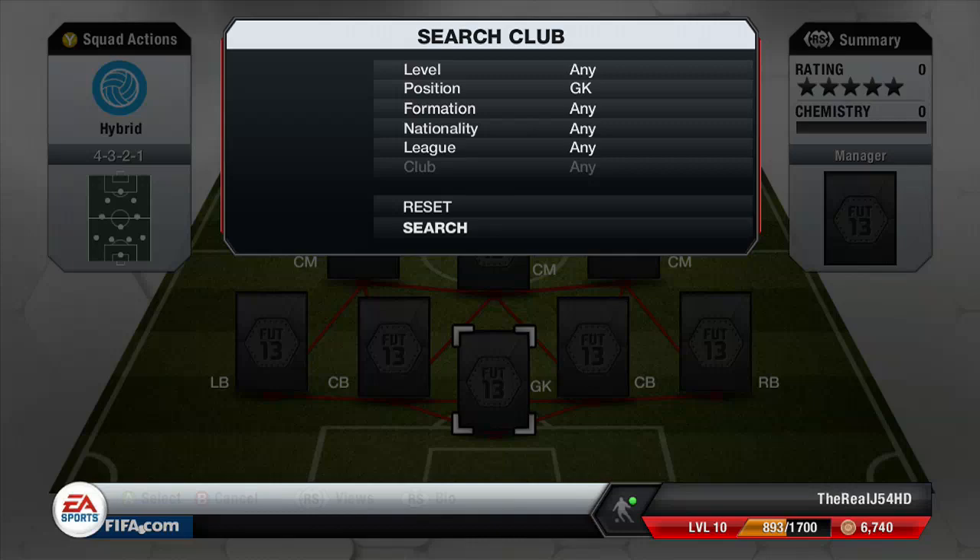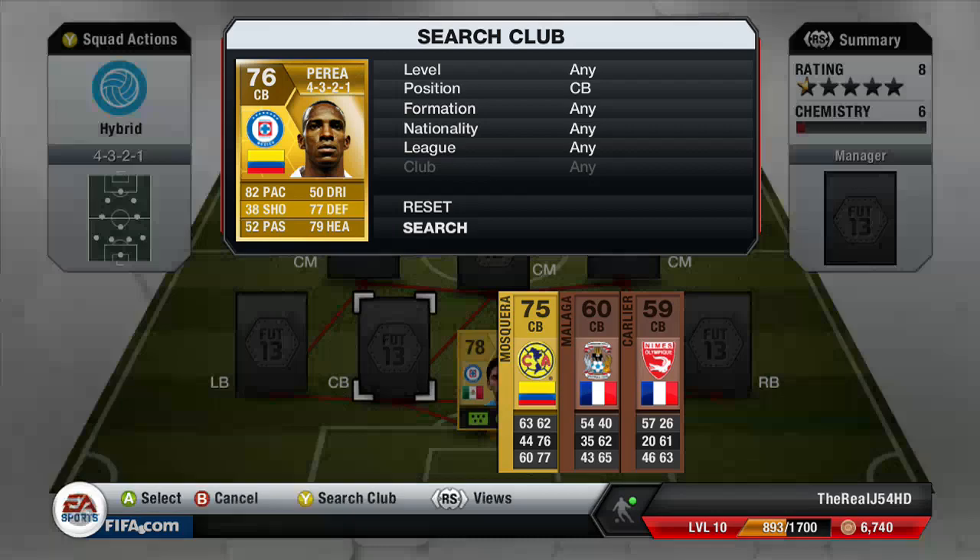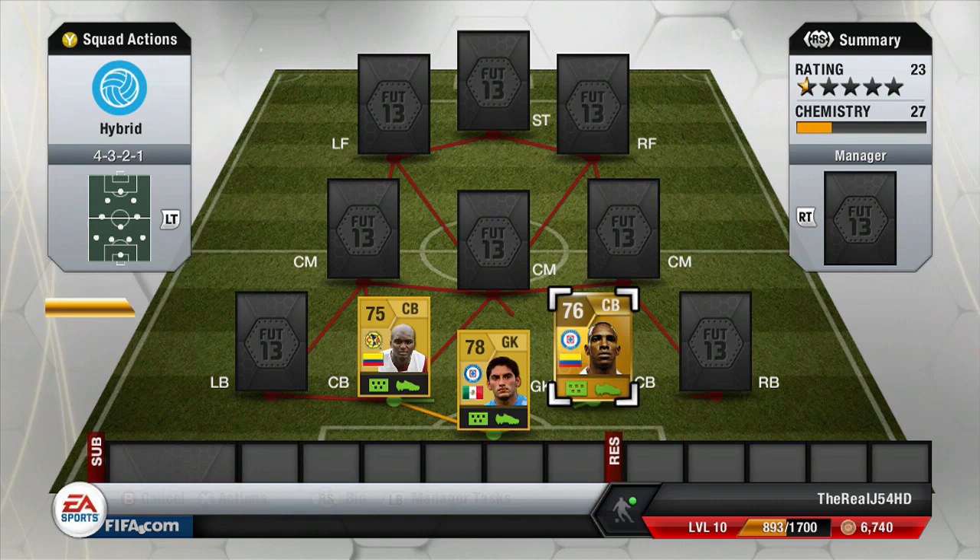Let's go into the squad now. As you can see, we're using the four-three-two-one formation. Our goalkeeper is going to be Corona — he's actually pretty solid. He cost me 350 coins, with 76 diving, 80 handling, 74 kicking, 77 reflexes, and 82 positioning. Not bad at all.